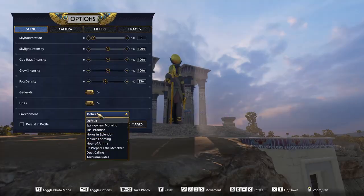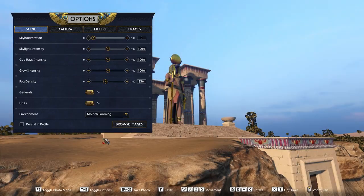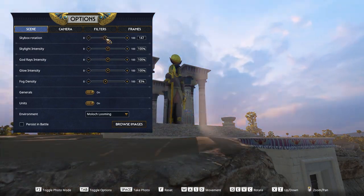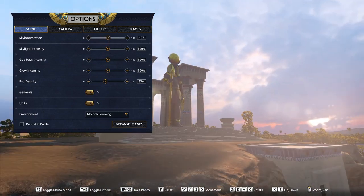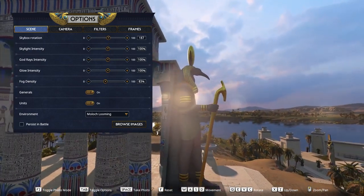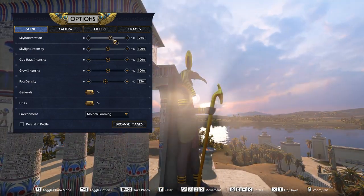First things first, I'm going to change the environment to a bit of a clearer sunset, with Moloch looming. After that, we'll reposition the skybox using the tools given to silhouette Thoth, and reposition ourselves to seal the deal, as you're still completely free to roam around in photo mode. Now we're here, we're going to boost the god ray's intensity and lower the fog — I want that sun to properly shine through.